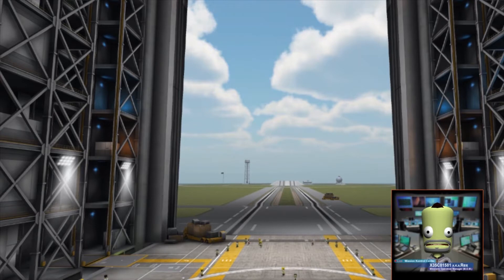This is the vehicle assembly building here behind me. Abe, our automated building engineer robot, will be doing all of our rocket building for us. Let's turn him on and insert our mission parameters.